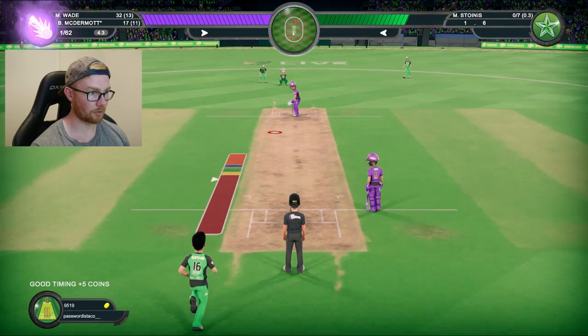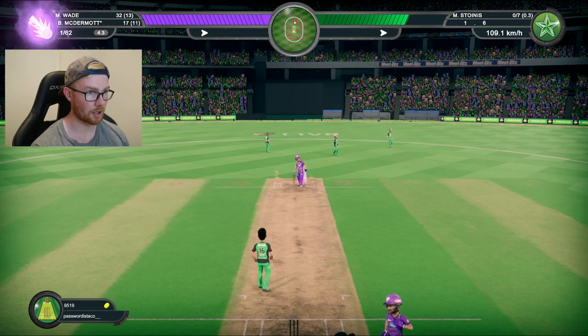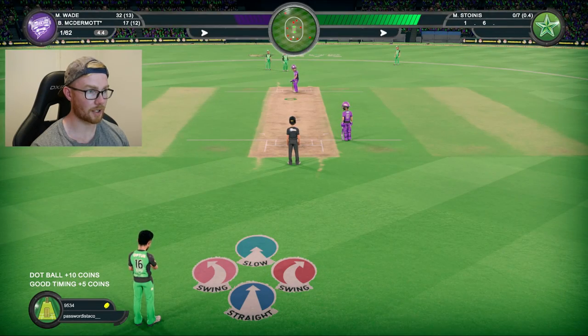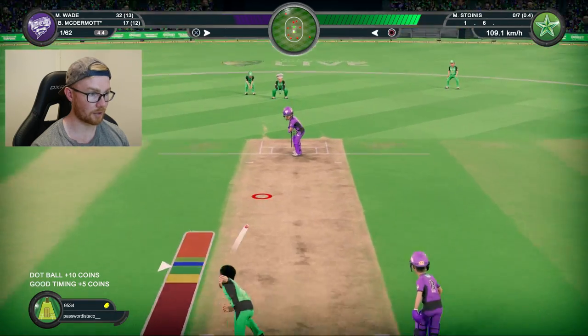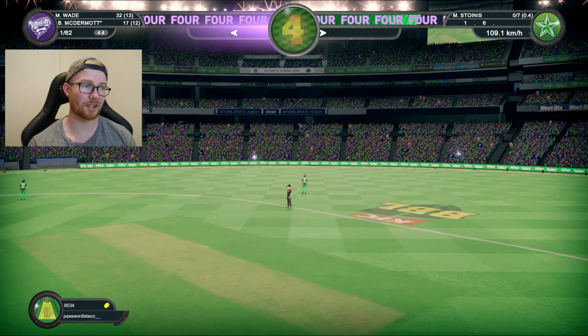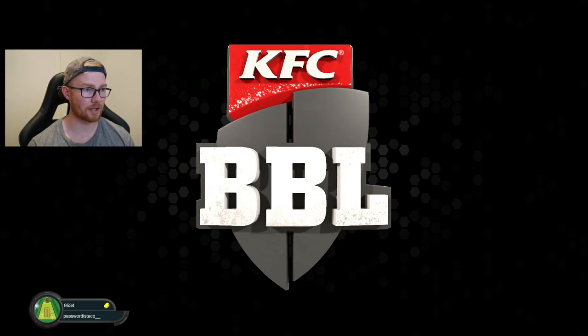Three balls to go — going for a little off-cutter, this one's going to jag in. Is that one going to be a no ball? No, I don't think it is — it's a great delivery, jagged plenty. Two balls to go, seven coming off. Can we get another dot ball? He's pulled that one, there's no one there, going to go for four. Hurricanes are on 66 now.